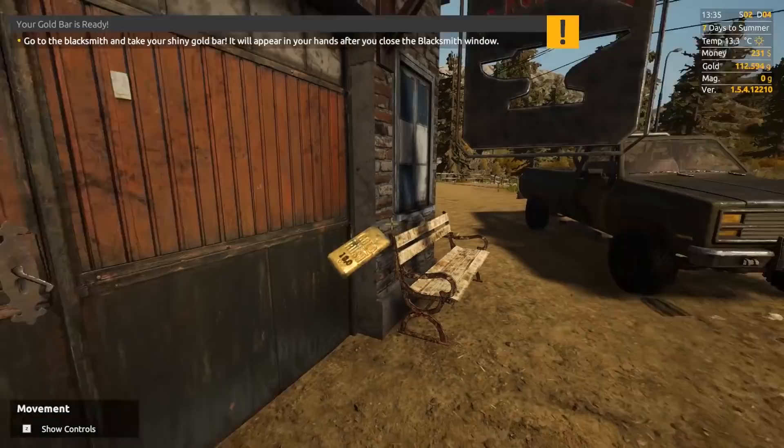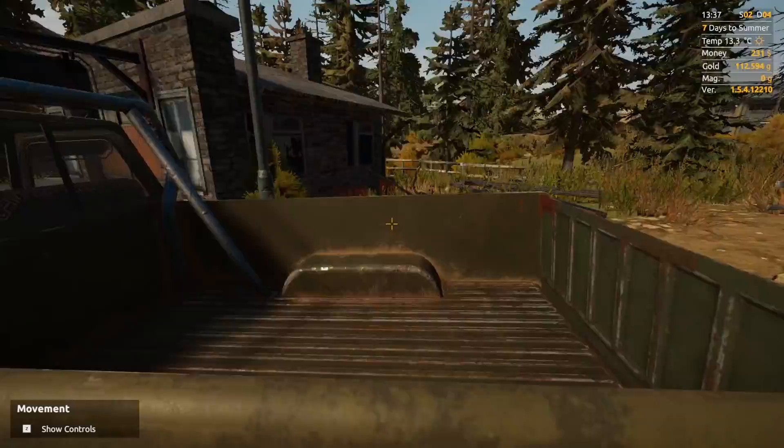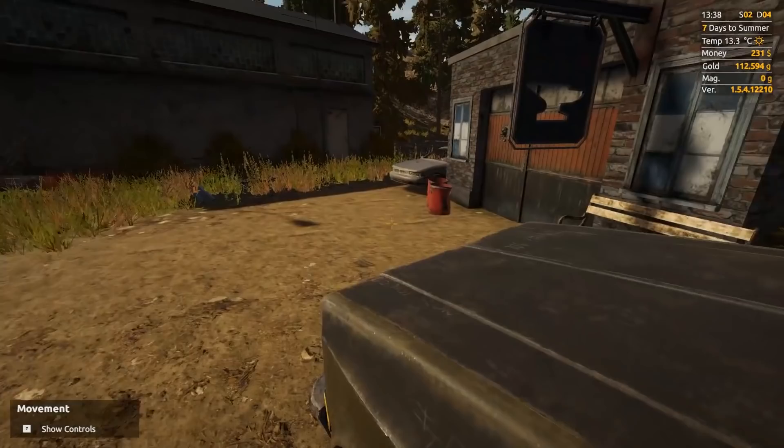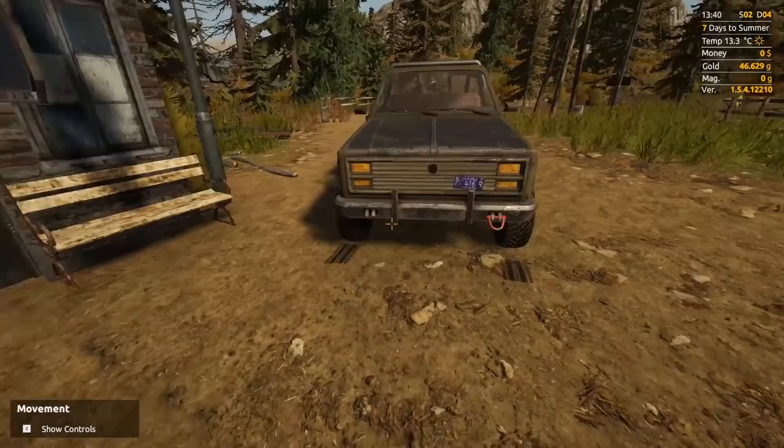Blacksmith McGee is done, so I just got to exit this and I should have a big gold bar. It actually doesn't look that much bigger than the other one — I guess it does actually. Does it say the size? It just says 18 ounces. Is that what it would actually be? Cause we're in grams. I actually still have 112 grams of gold — so is that the max I can do in one bar? I'm so confused — why would you not let me do more?